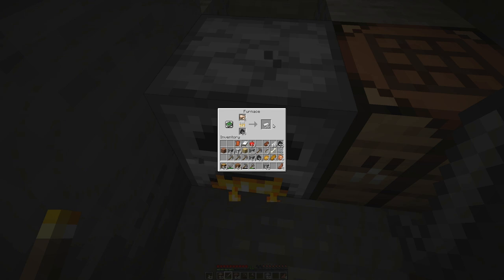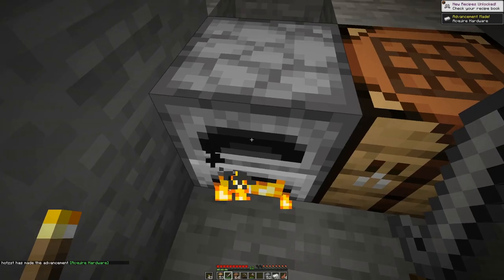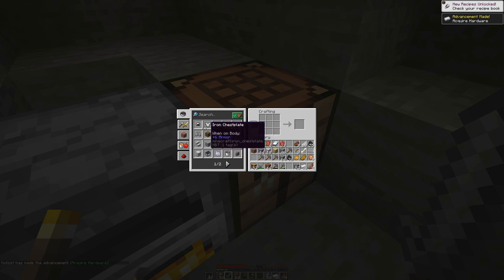We should also aim for one stack of gold ingots, and we do not need that many diamonds — half a stack should be enough for us to gear ourselves up. We need a bit of diamond for the enchanting table, but basically that's it.